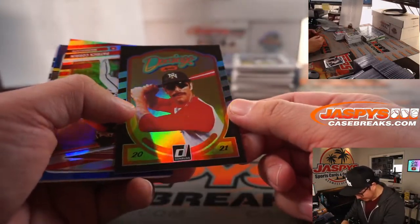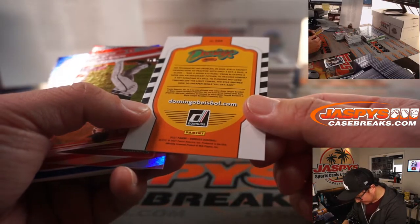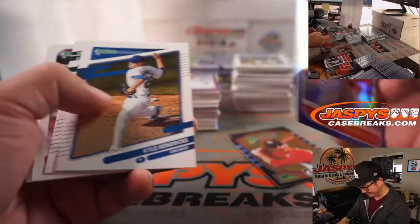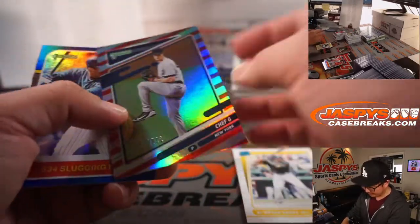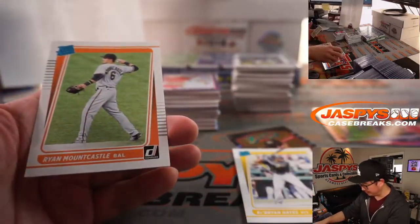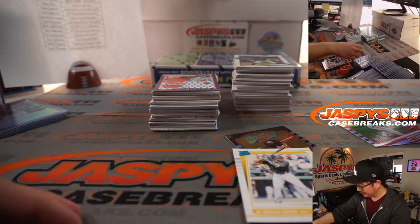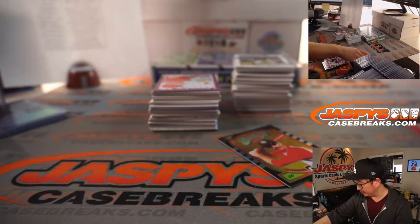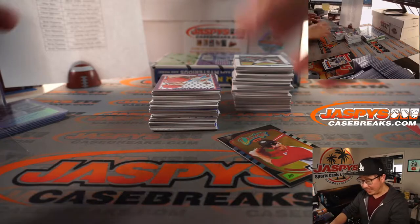We've got Domingo Ayala — kind of a cool insert, I don't think I've seen that. I think this gets randomized to someone in the break. It's Ke'Bryan Hayes. There's Gerrit Cole right there for the Yankees. No one calls him Chef G, do they? Is Kyle Lewis killing it? He was Rookie of the Year last year. Ke'Bryan Hayes for the Pirates, Omar — this kid's supposed to be really good too.